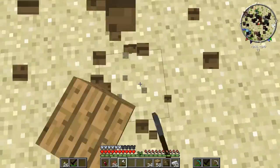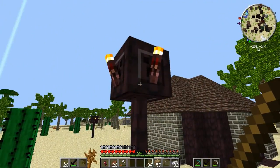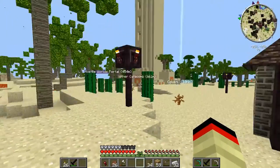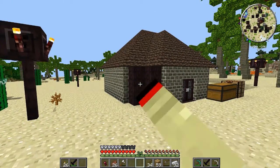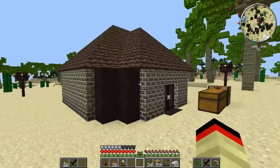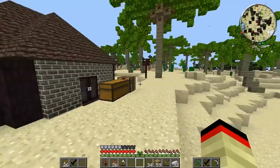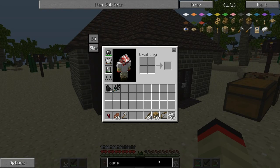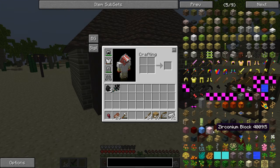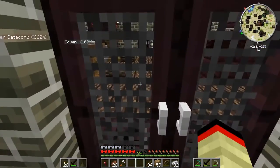Yeah, this is gonna be the new location for my house. I really like the desert with these tropical trees here, and we also have creeper faces. This is gonna be multiple houses using multiple corresponding mods inside. So this is gonna be the necromancy house — I'll probably have a walkway or a door that leads to like a tower or a big mansion or something, and that'll be for witchery or one of the other evil mods in this mod pack.